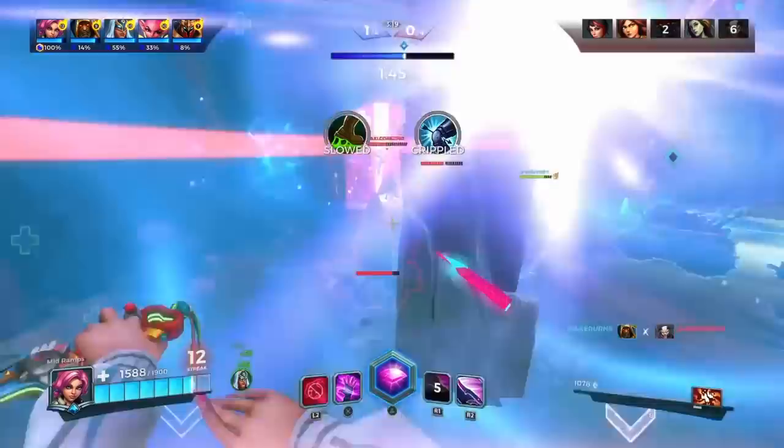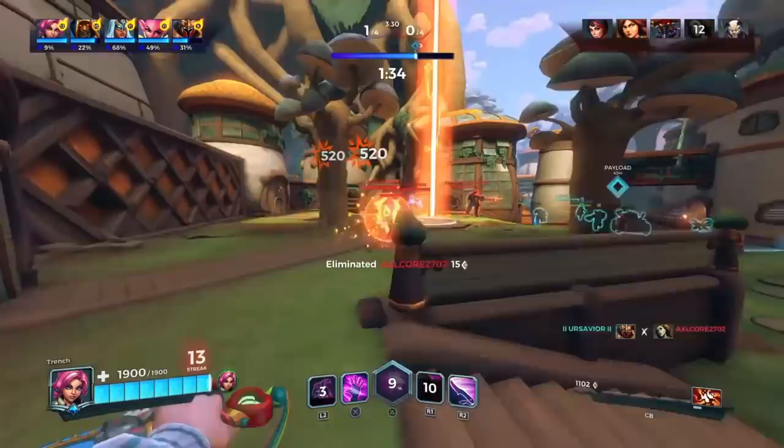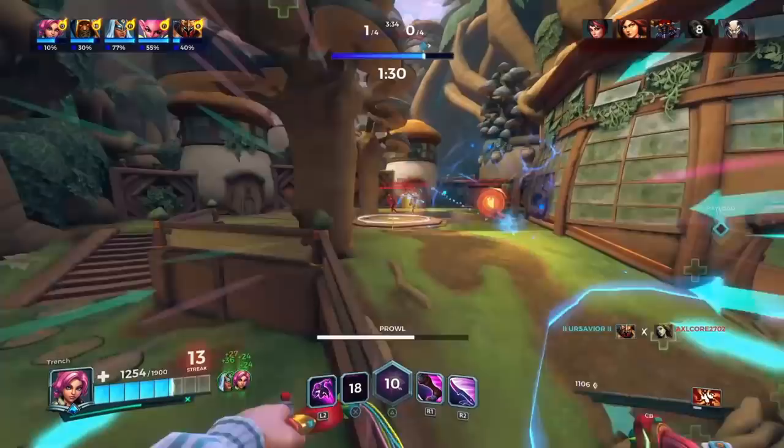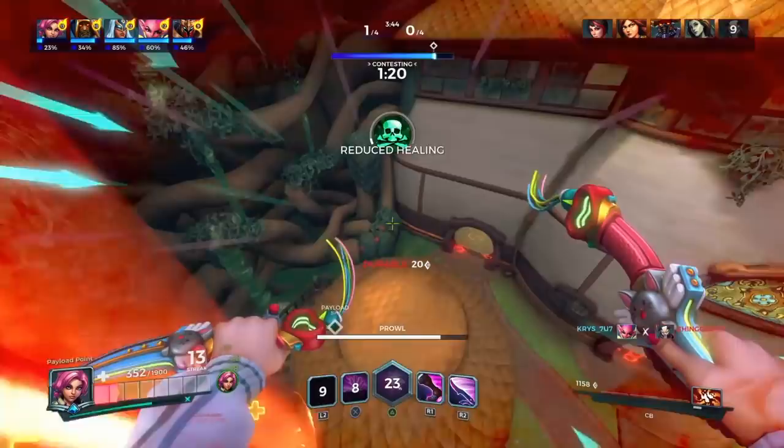If the enemy has a flank that keeps going behind you and targeting your healer, hang back a bit and help your healer fight off that flank. Now you're the one with the number advantage on that flanker. This can easily turn the point fight in your team's favor, allowing you to play more freely since your team now outnumbers the enemy team.